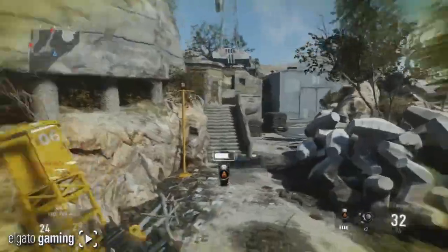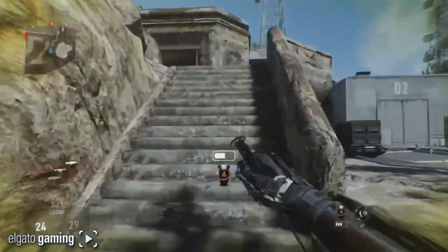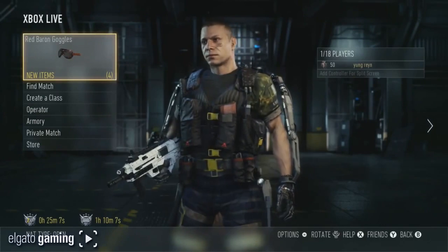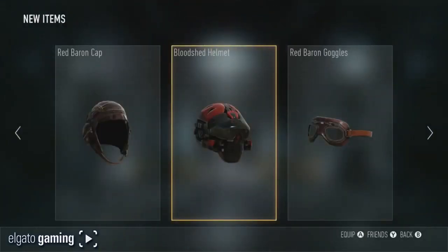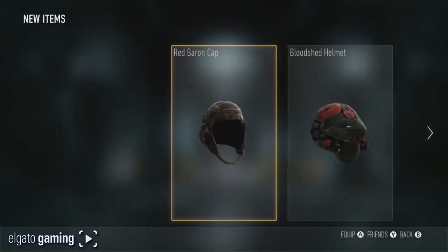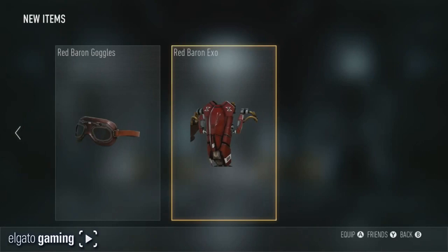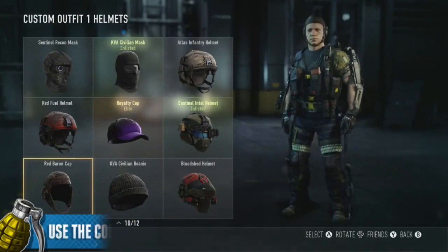If you don't know, the Red Baron is all about the old biplane prop planes dogfighting. As you can see on the screen, he's got the three pieces. For each dogfight medal you get in a match, you're going to unlock one of these — it probably starts with the hat or goggles, then the other one, and then the XO suit is probably when you get that third dogfight medal. A lot of people don't know how to get a dogfight medal — it's really easy.